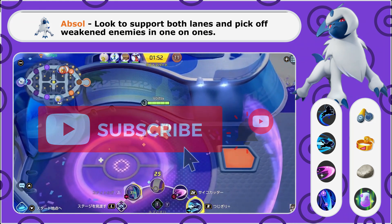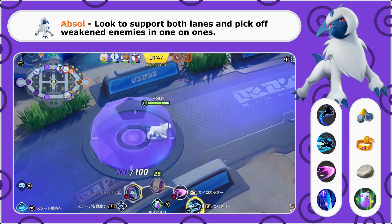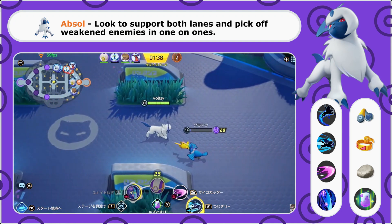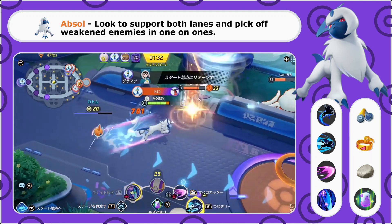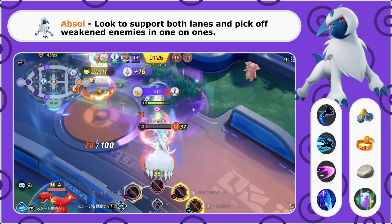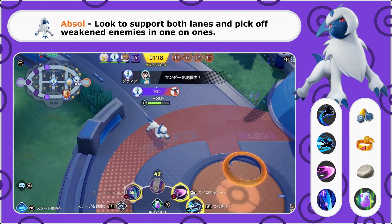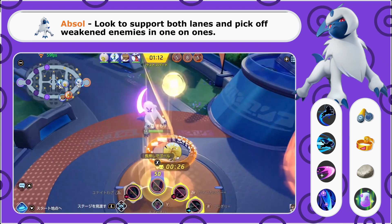Carrying on into the late game, if you are playing Absol right, he should be your primary damage dealer on your team. You should be looking to lead into one-on-one fights and dominate basically anybody in a one-on-one. In team fights, you should not be the initiator — follow a support or tank into battle and focus your damage on the enemy's damage dealer. It can be tempting to jump on a tank like Snorlax, but prioritize threats like Pikachu in the back, then clean up tanks and supports after.